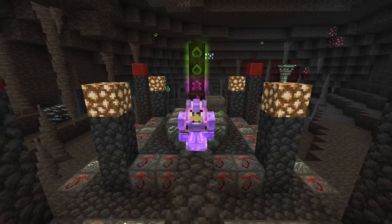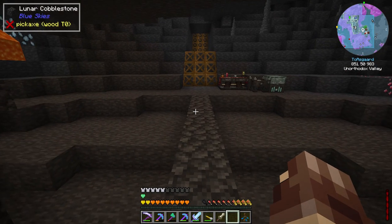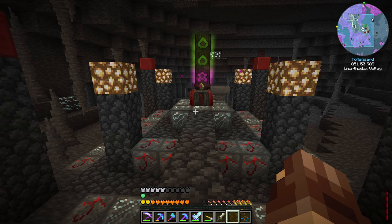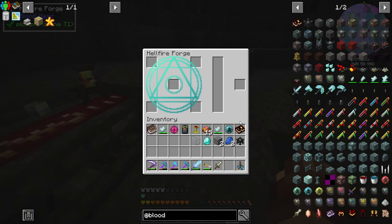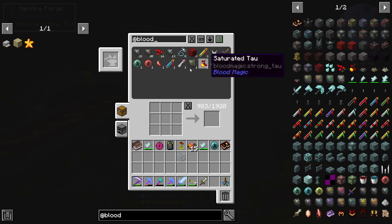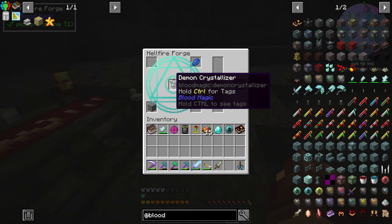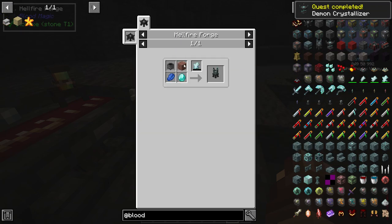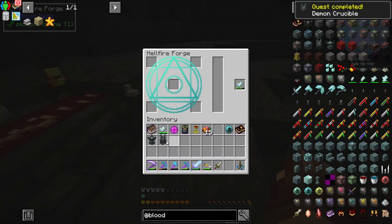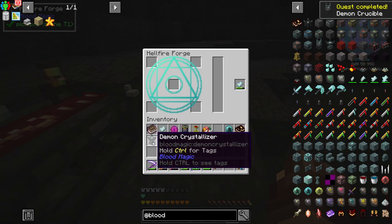Hello again, welcome back to Asgard and welcome back to ATM Spellbound. We're picking back up not too long after the last episode where we automated blood and pushed through the basic blood magic progression. To get started, we have our demon crystallizer and crucible — we'll probably end up making a few more of these as time goes on, not just for decoration but for utility.